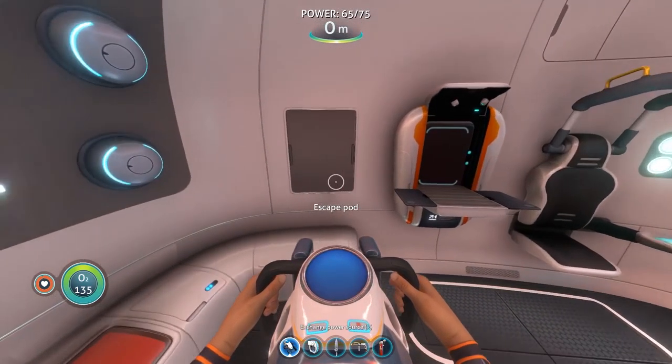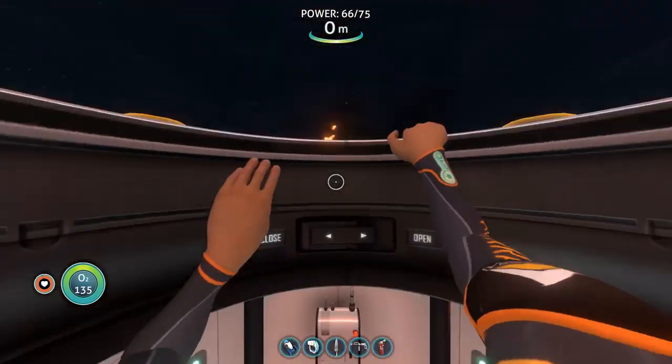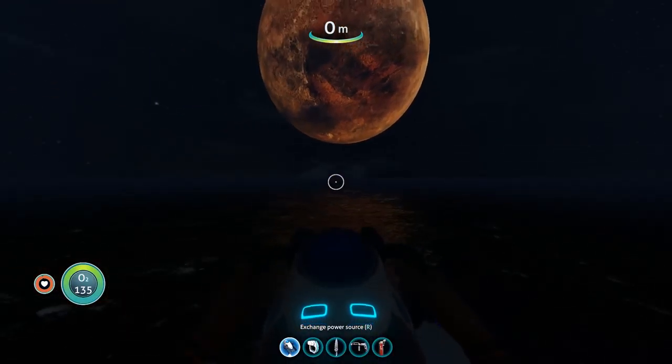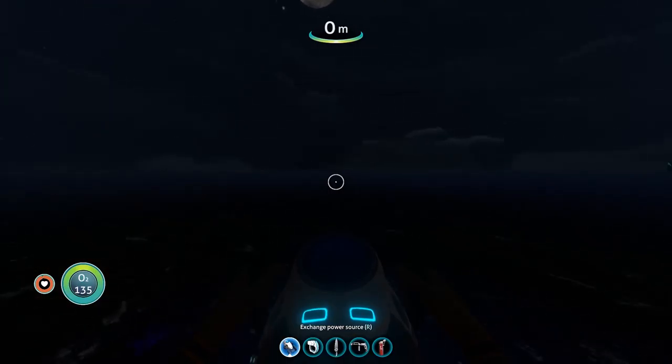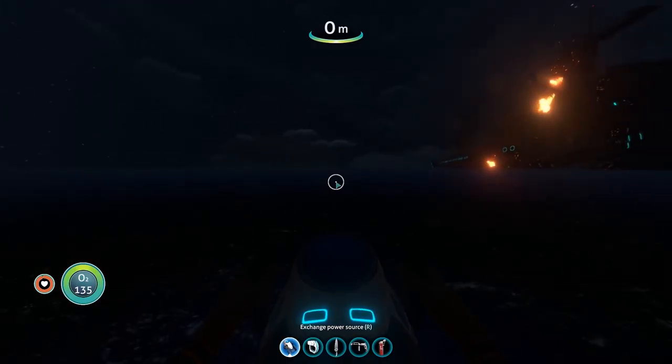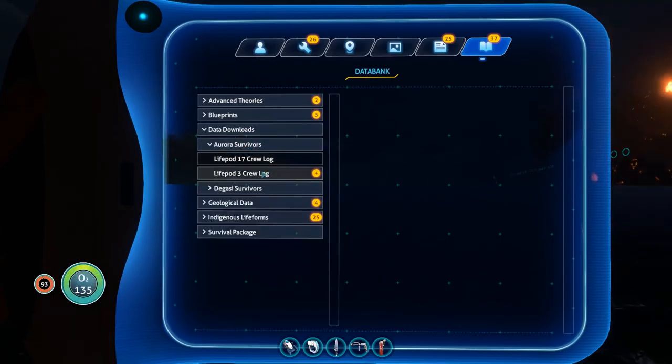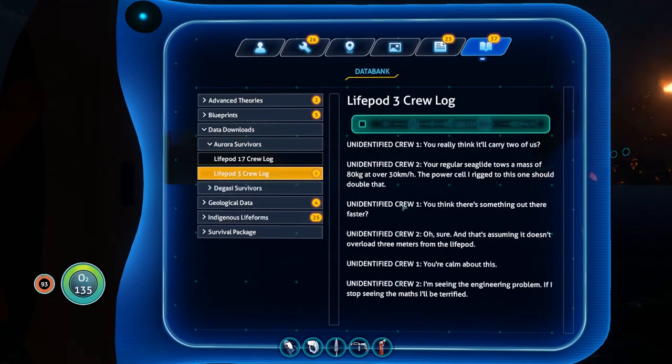Welcome back to Subnautica once again. In the previous episode we had a little roam around — over near the shallows, and somewhere that way as well. We managed to find two Lifepods, but sadly no one was actually inside them. We did forget to check out one of the survivors, which is Lifepod 3, so we'll have a listen to that.